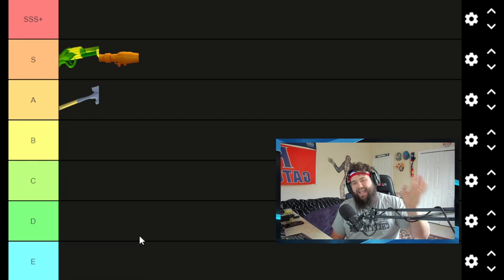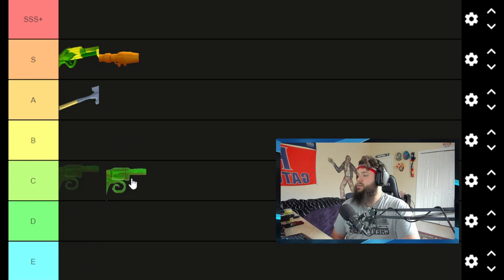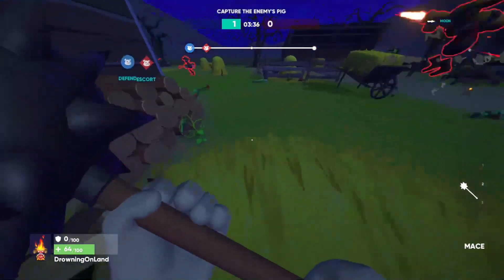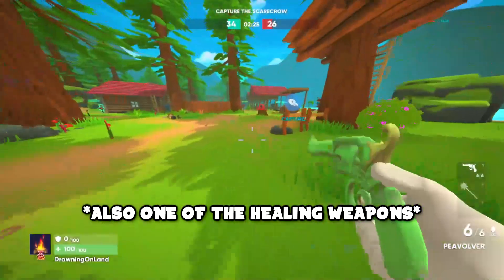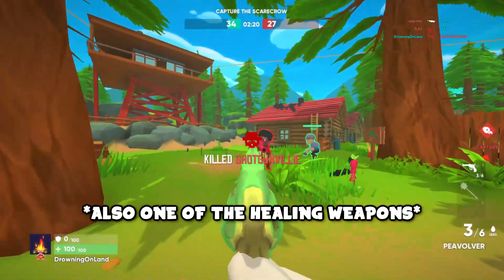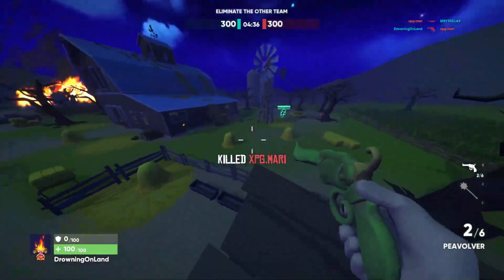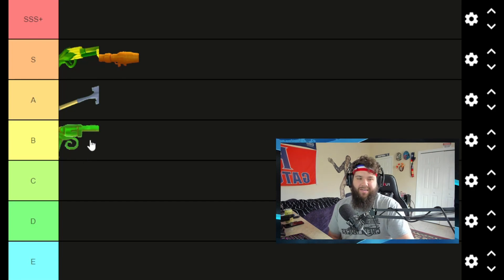The next weapon on the tier list is the Pevolver — the revolver of Shotgun Farmers. It's a nice six-shooter with good small-to-medium range. Two body shots for a kill, and one headshot is pretty much an instant kill unless they have a shield. Personally, I'm not good with it — I tend to avoid it since I can't land shots consistently. But if you can master it, it's a great gun. I'd rank this in B-tier — he's good, he's good.